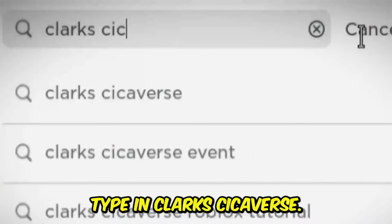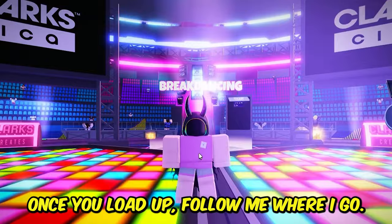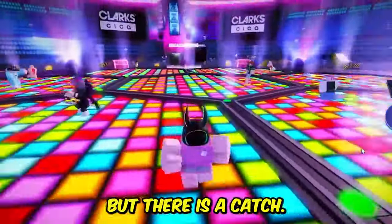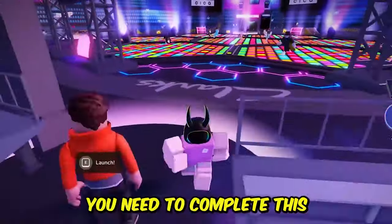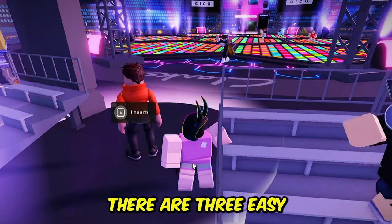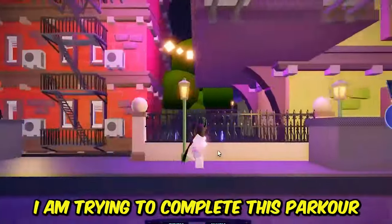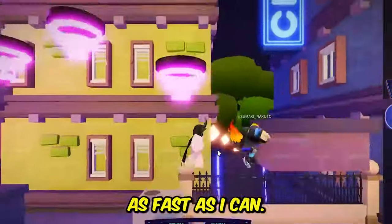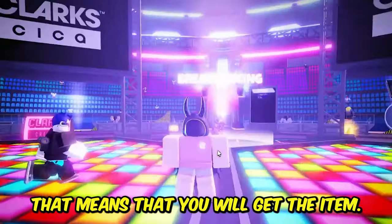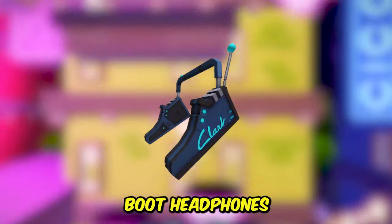Let me show you some more fun games. Type in Clark's Sickiverse. Once you load up, follow me where I go. To get the free item, you must complete the free parkour — but there is a catch: you need to complete it in 1 minute and 30 seconds. There are three easy stages in the parkour. Once you complete the parkour, you will get this Desert Boot Headphones.